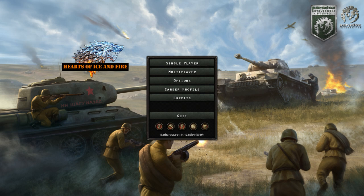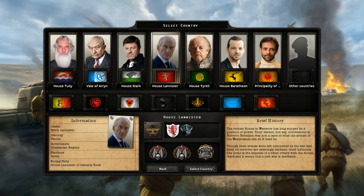With that introduction out of the way, in this video we are going to be playing as House Lannister. Here is a brief history: the richest house in Westeros has long enjoyed its position of power. Their limited but key involvement in Robert's Rebellion was just a taste of what the armies of the Westerlands can do. Though their armies were left untouched by the war and their oil reserves are seemingly limitless, their influence has come at the expense of a bitter rivalry with House Stark, and a new war seems inevitable.